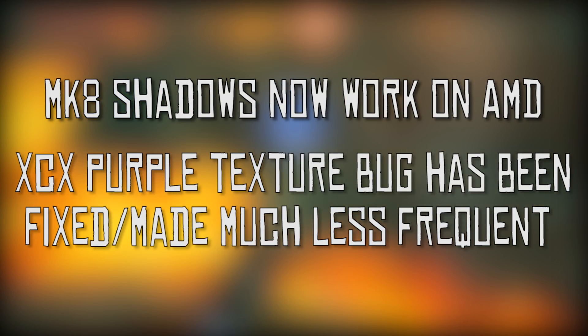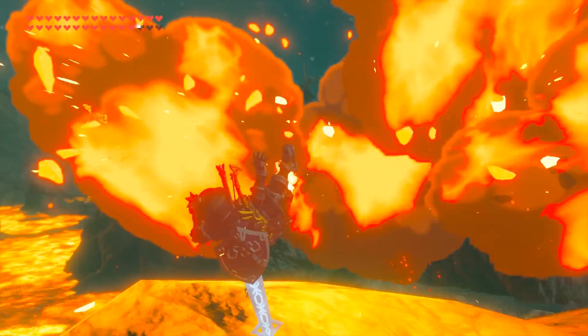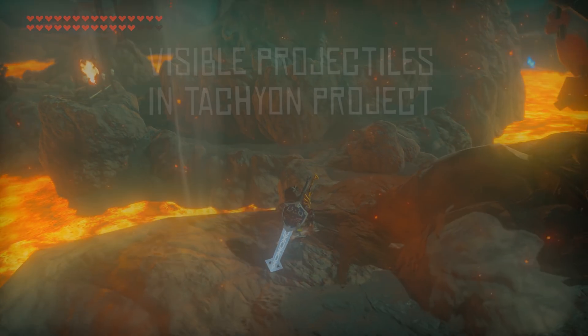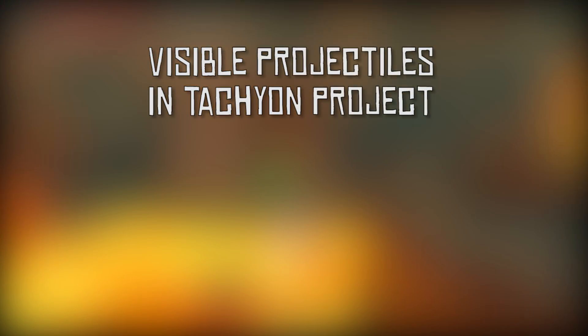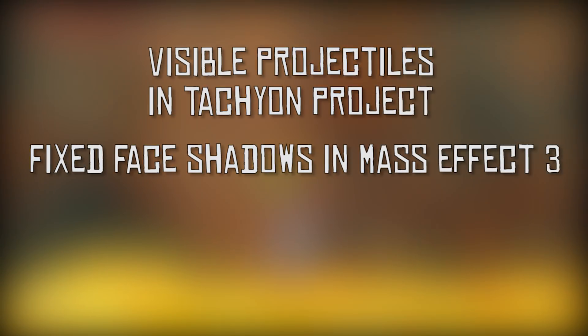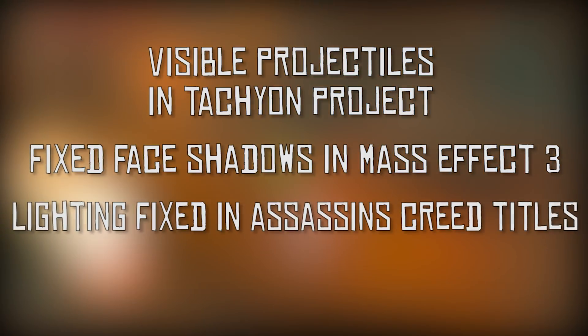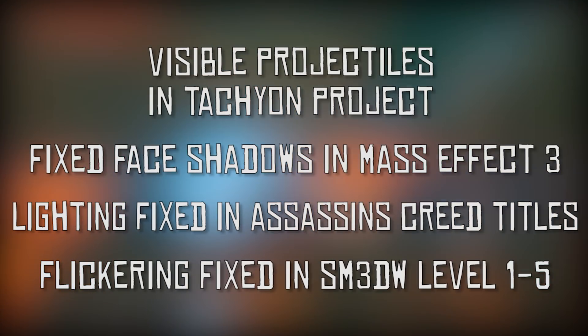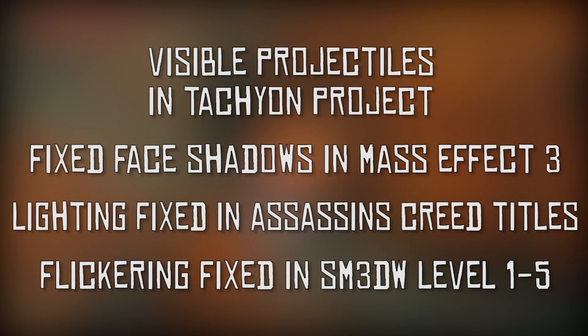Along with these major fixes, we have also been given a list of smaller improvements such as visible projectiles in Tachyon Project, fixed face shadows in Mass Effect 3, fixed character lighting in Assassin's Creed titles, and no more black flicker in Super Mario 3D World Level 1.5.